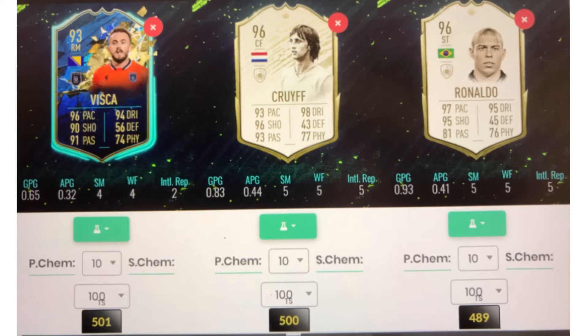I know Cruyff and Ronaldo have a lot better defending, but still — those two probably cost about 8 million each, and Vista costs 100k. I know they are both five-star skills and five-star weak foot as well, and Vista is lower rated, but he is up there with some of the best.